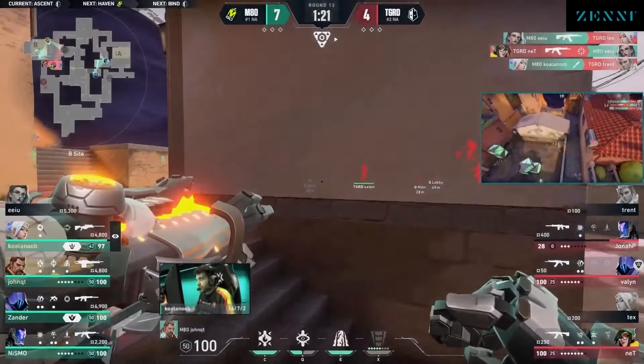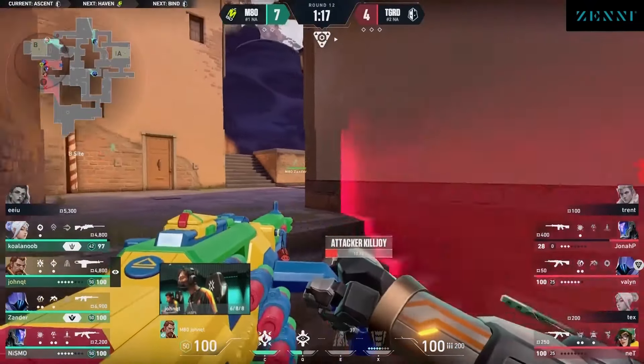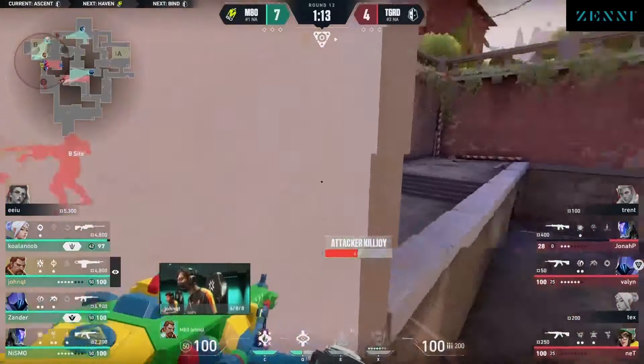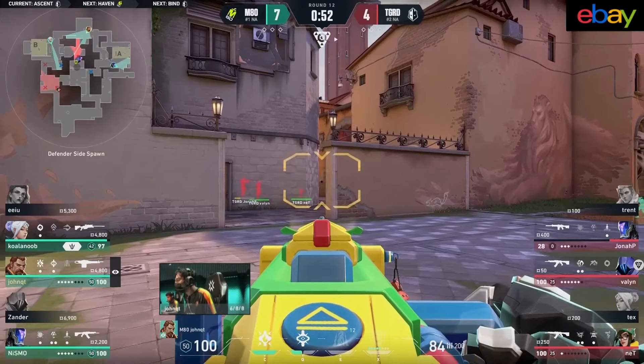Now the counter utility from the guard as they try to set up their plan. Rolling Thunder pops out. Knives for Tex in the back line, but it's all about the action from the front at the moment. And it goes two for one in favor of M80's defense. Joe DePito very well may have to couple in his sights, and he does — gets three in total.